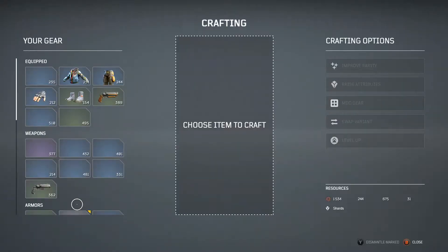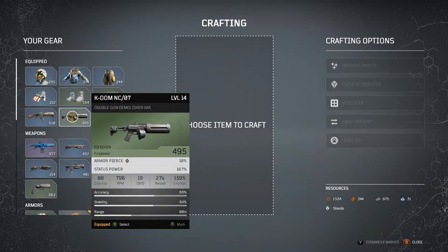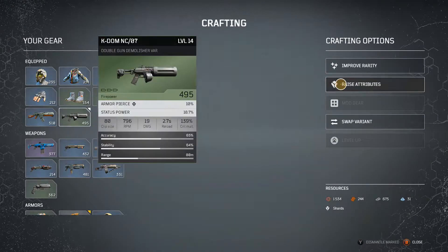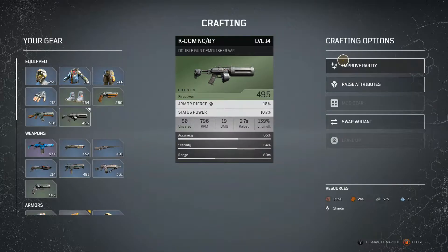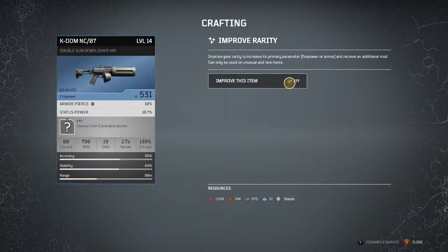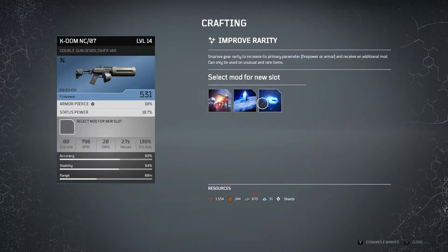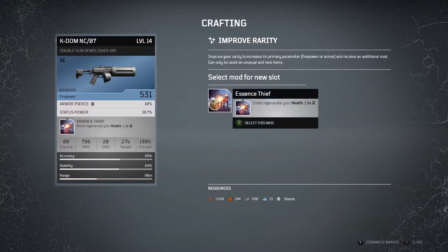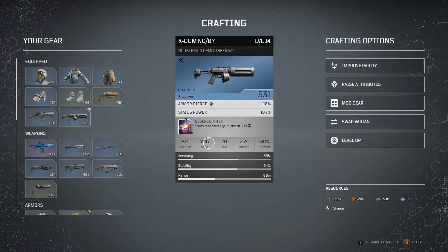This is the gun I unlocked playing some missions offline. Let me see — can I improve it? Yes I can! Raise attributes — I don't have enough. Improve rarity, let's do that. Let's add a mod: clip combustion — reload weapon creates a shockwave dealing 146 damage to enemies within a five meter radius. Also one that regenerates health, putting that on there. We increased it to 531.